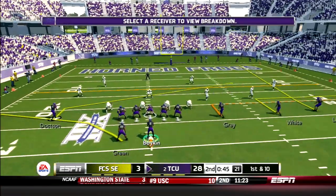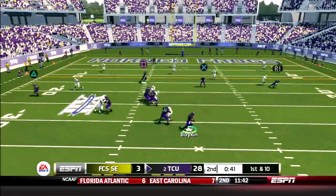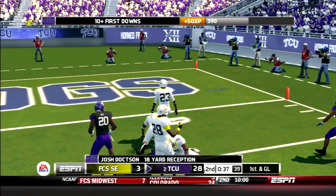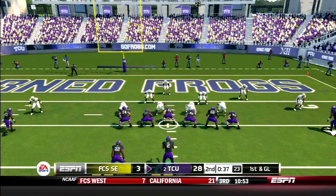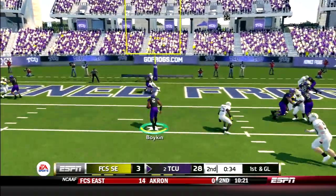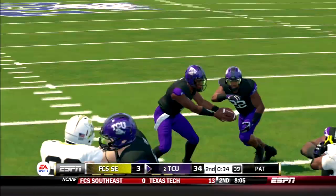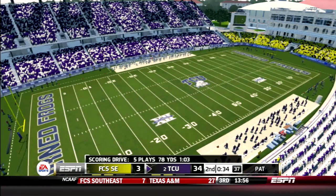TCU's letting the clock run down while they take their time. Boykin rolls out again, finds Doxon — Doxon breaks a tackle for an 18-yard reception. TCU takes their first timeout. Boykin having one hell of a second quarter after being very ineffective in the first. Boykin keeps it on the next snap with no one in the way — he will score. Touchdown Trevon Boykin, his second rushing touchdown of the day.